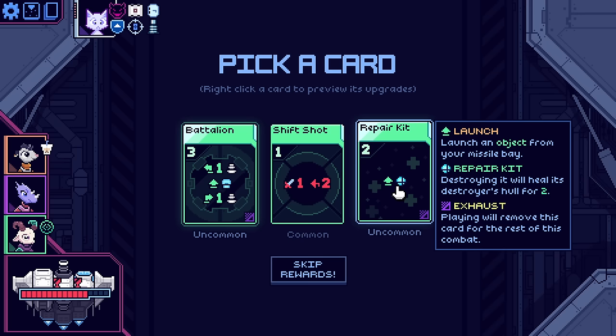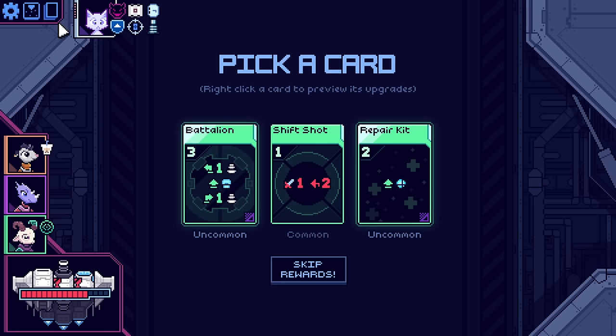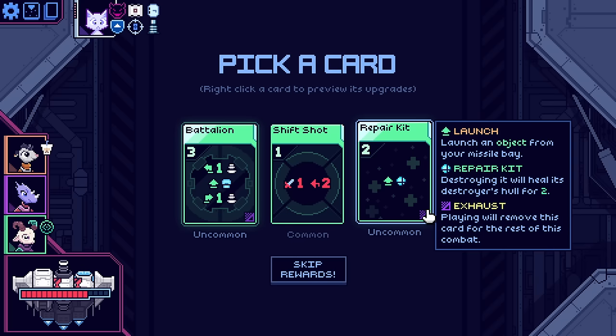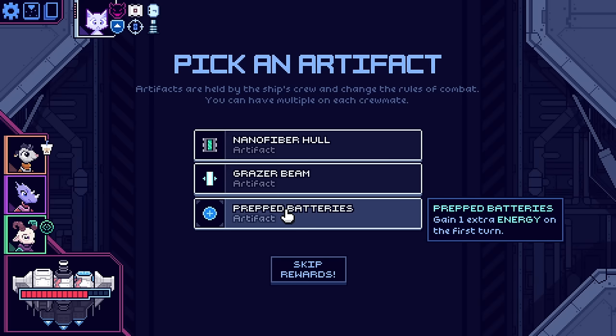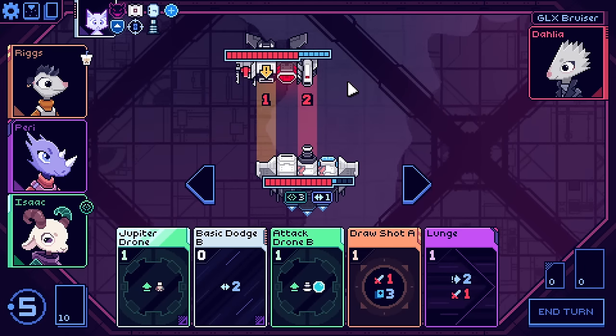Another battalion's a little weird. Launch a repair kit - destroying it will heal the destroyer's hull for two. Attack and then move the enemy to the left - huh, that is interesting. Another battalion is obviously appealing, but the fact that you have to move three whole spaces to play another one is almost more concerning than the cost of three mana. Forcing an enemy to the left is really interesting. But I don't really want to make too big of a deck. Heal one after every combat - every time an attack misses by one space, get an extra energy on the first turn. I love that.